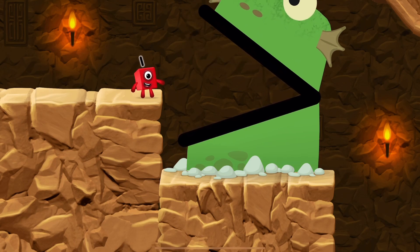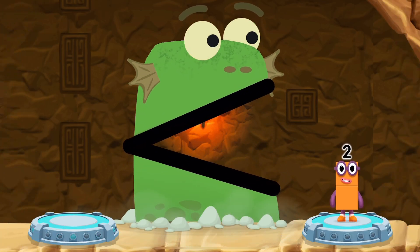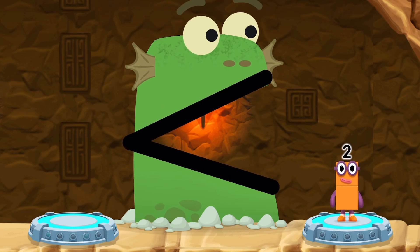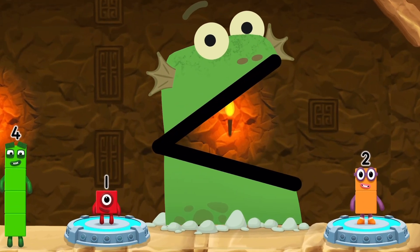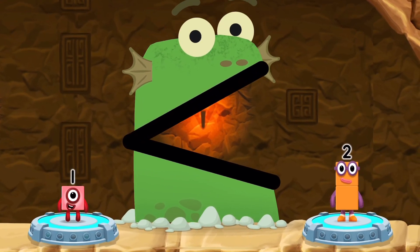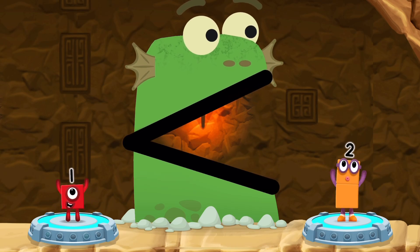Block Zilla! Find a smaller number. Be Block Zilla! 1. You got it! 1 is less than 2.